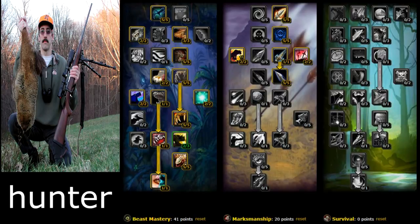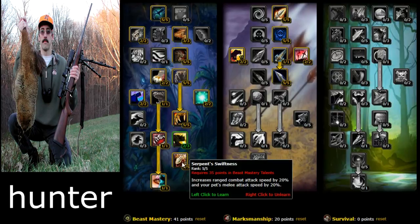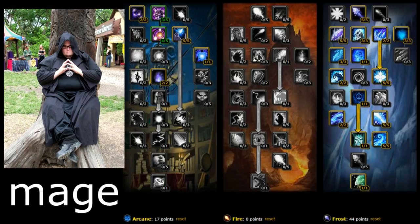Beast Mastery is definitely the best leveling spec — just have your pet fight for you and tank mobs. Hunter is probably the easiest class to level in Burning Crusade and definitely one of the most fun. Make sure you get Thick Hide, which increases the armor rating of your pet by 20% so it tanks better, and Serpent Swiftness, which increases ranged combat speed by 20% and your pet's melee attack speed by 20%.